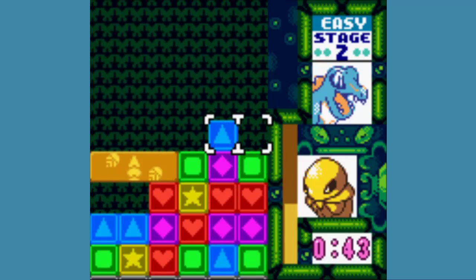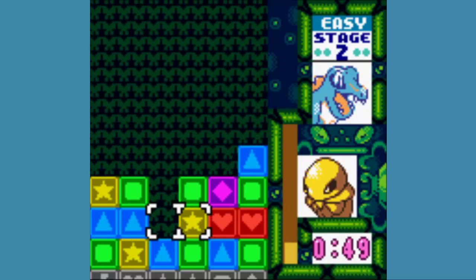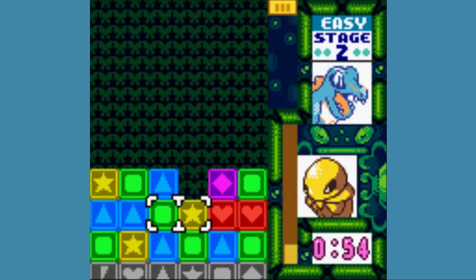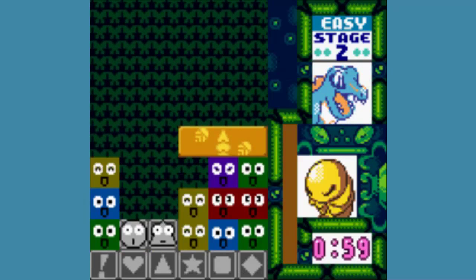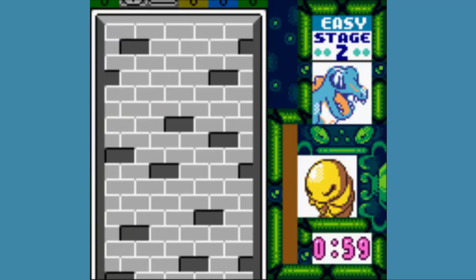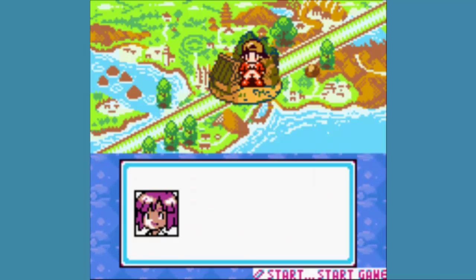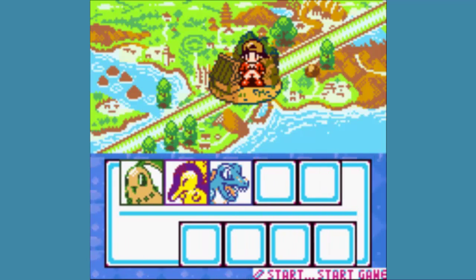You can kind of see this bar right here with all these blocks — that's your HP bar. And you're done. Get out of here with your Kakuna.